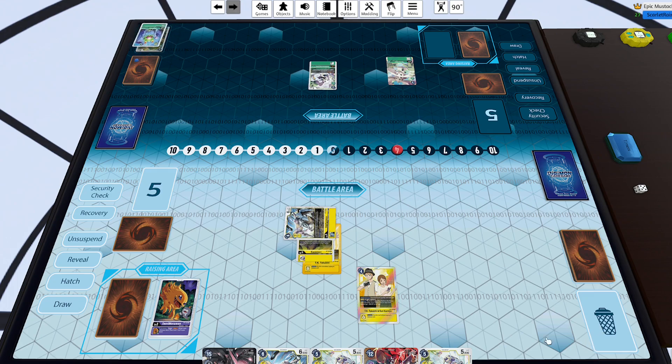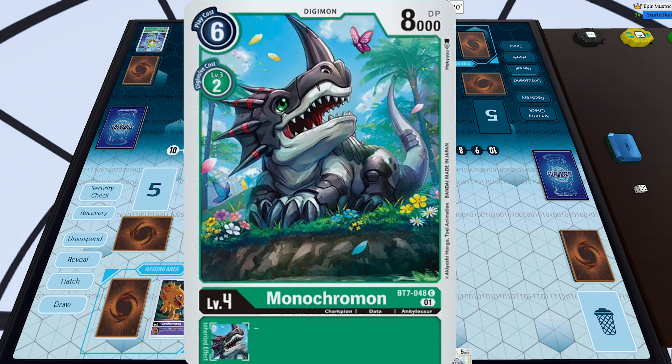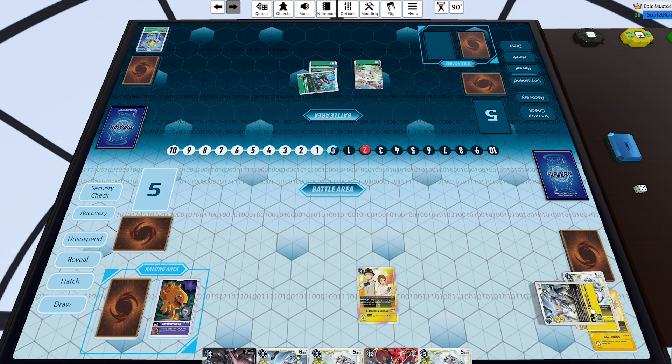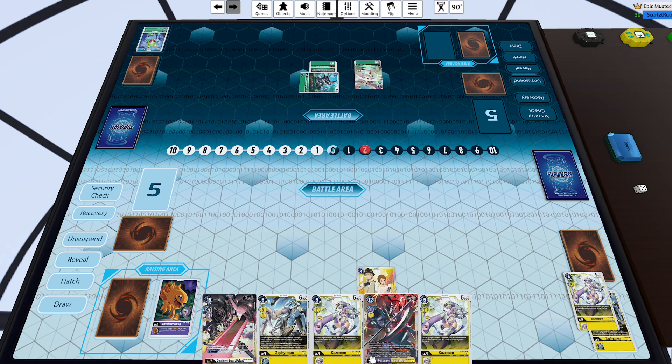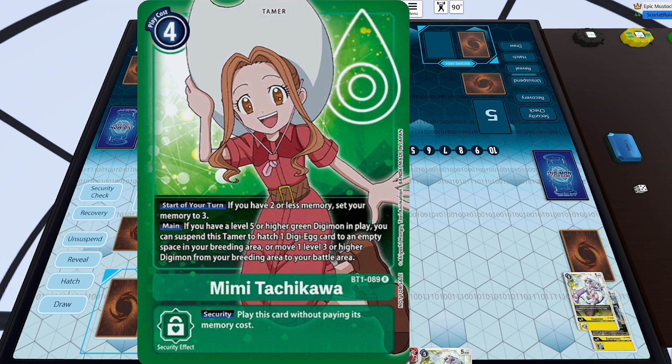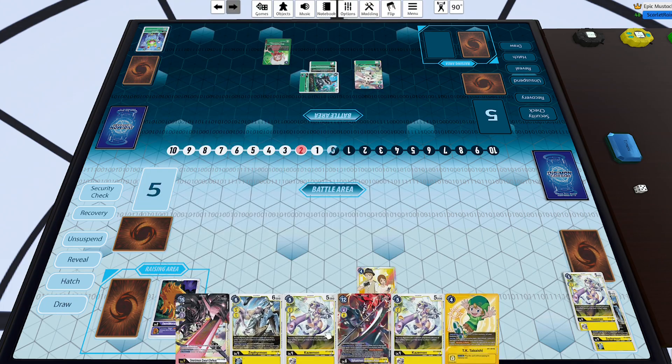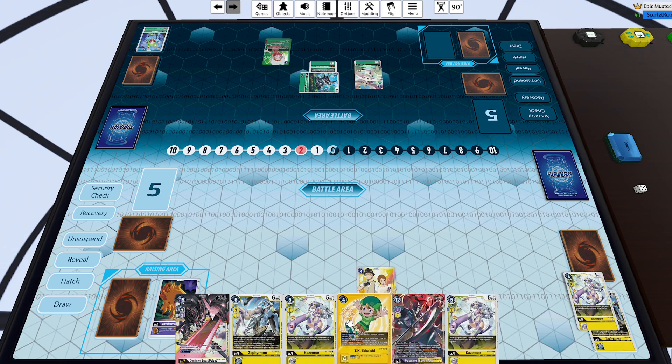We're going to see the Terriermon Assistant use Digiburst one to add the top card of the deck since it is a green Digimon — another really good card for getting advantage throughout the deck since it's basically all green Digimon. We're going to see Monochromon digivolve for two, which is actually pretty scary since it's an answer to most level fives or lower. Monochromon is just an overall really solid card. Then we see Mimi played — Fortuna.